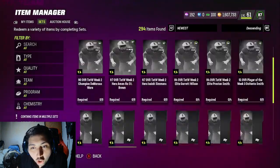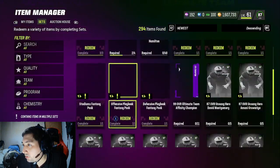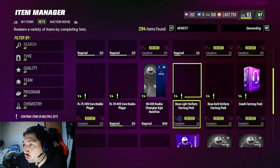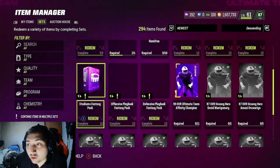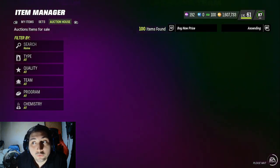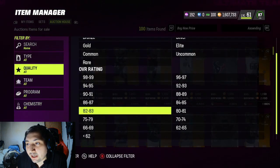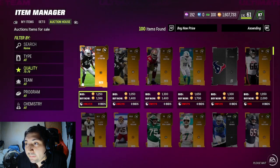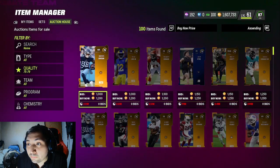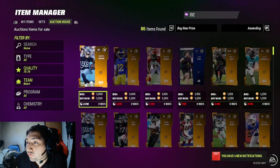You're probably asking which set we're doing. We're going all the way to the bottom — here it is. You're probably asking what you need to make this set. You need a 74-plus gold card. An easy way to do it is just go to 75 through 79 and buy the first card you see. That's it.